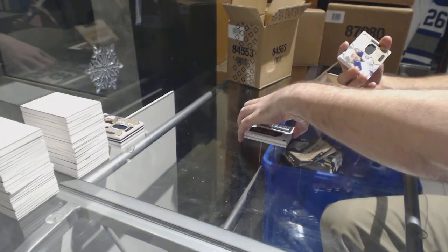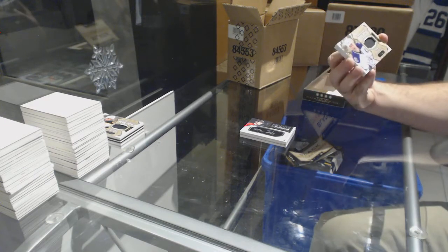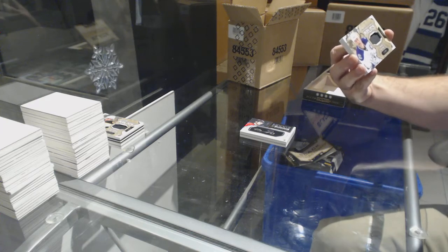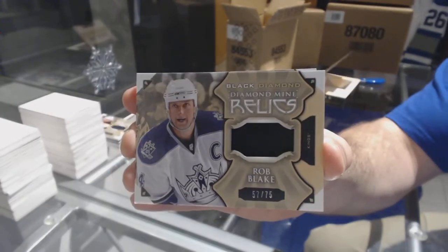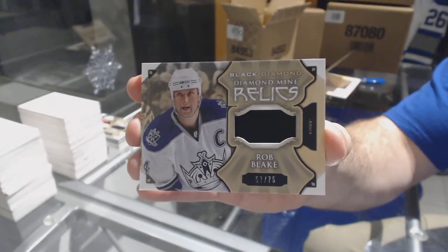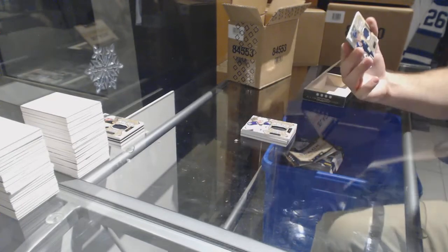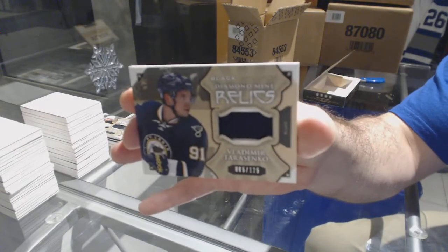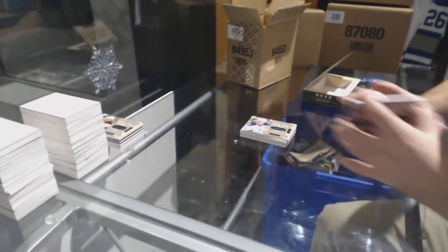For the LA Kings, numbered 75 diamond mine relics — looks like a pants piece or glove — Rob Blake. And we've got number 125 diamond mine relic jerseys for the Blues, Tarasenko.